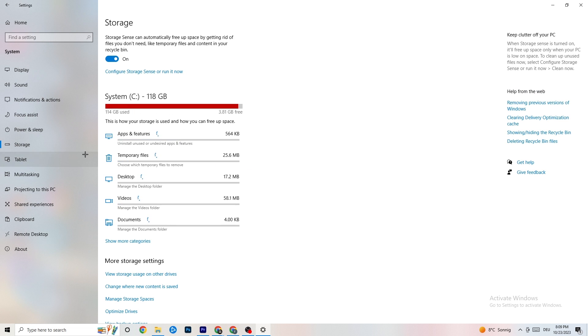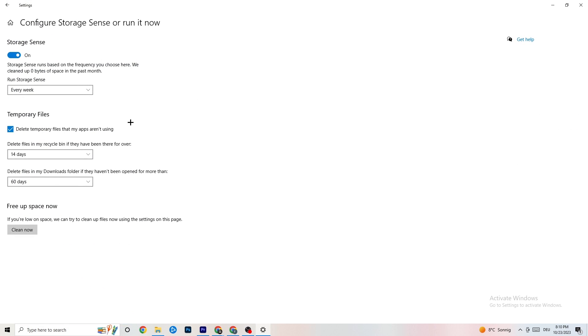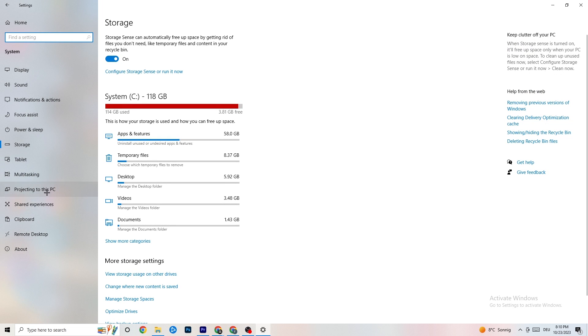Under Storage settings, click on Storage, then Configure Storage Sense and Run it Now. Click Clean Now — it will clean every single temporary or junk file currently on your PC. Give it a moment to complete, then go back.